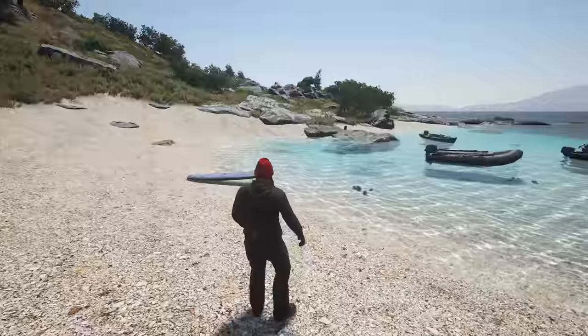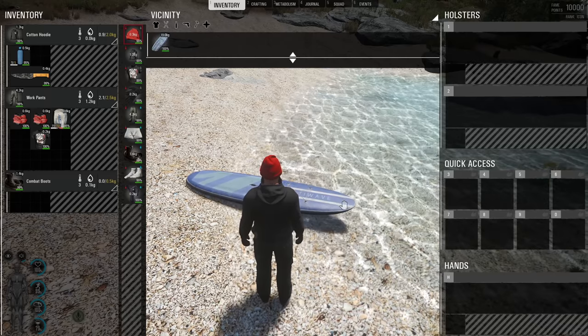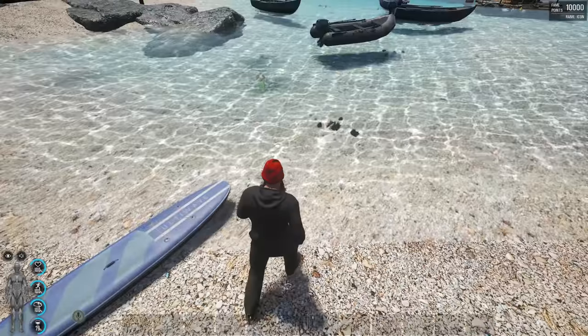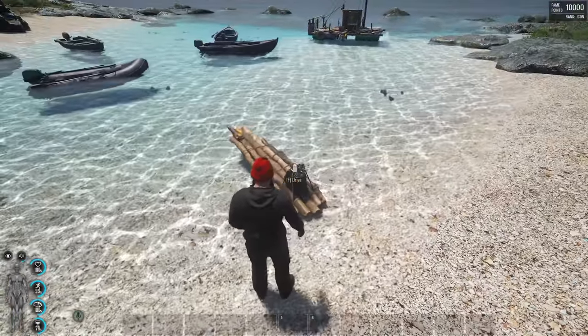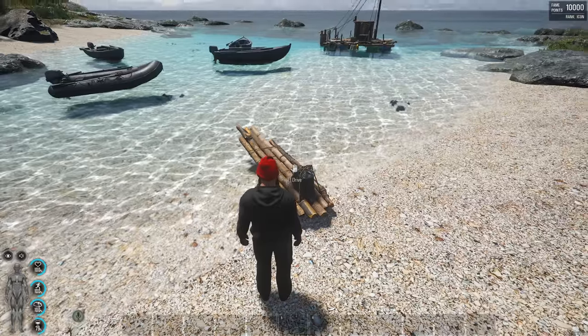Now there is a little bit of a difference with some of these — you can store items in some of them and some you can't. With this one you can't, but with this one here you can. If you right-click and open inventory, you've got a little bit of room there.